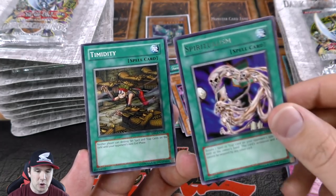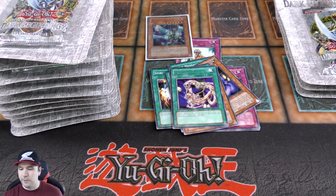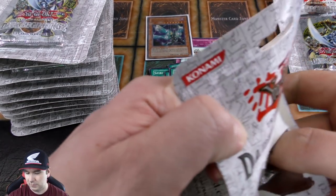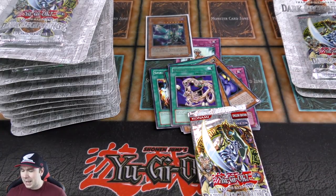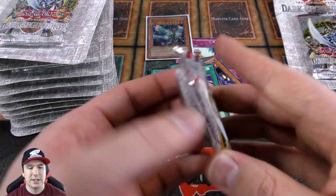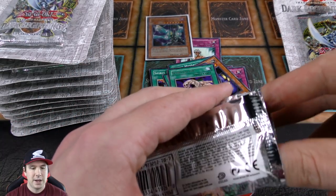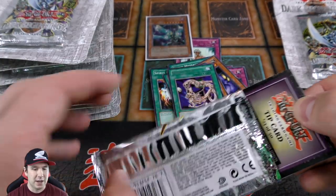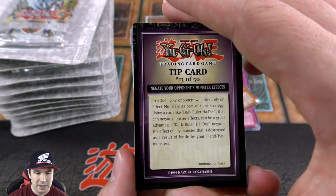As you guys have already noticed, most of our packs just contain a rare — you're not even guaranteed a foil in these booster packs. We've pulled one foil so far, and that ultra rare is the highest rarity you can pull in here. I've actually not opened very many DB2 booster packs before; they are 15 years old and pretty hard to get a hold of. This is the first time I've ever opened this many at once.